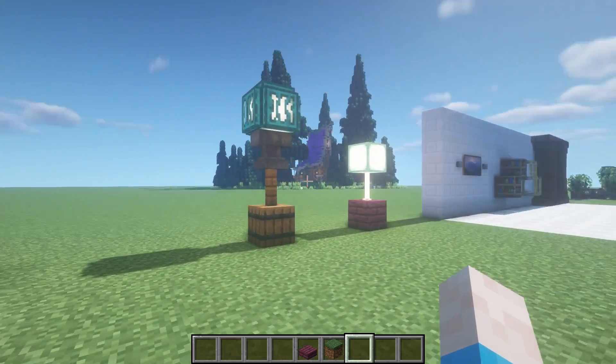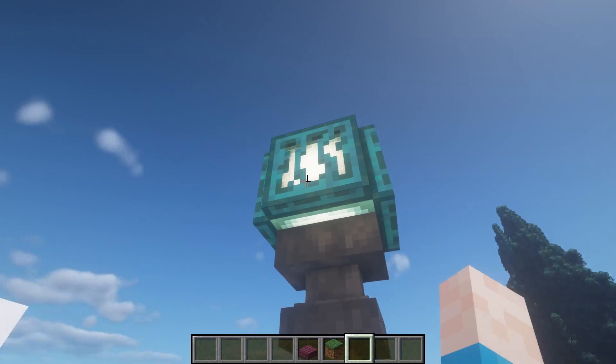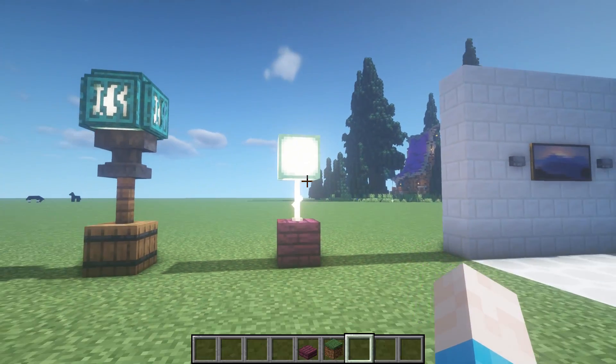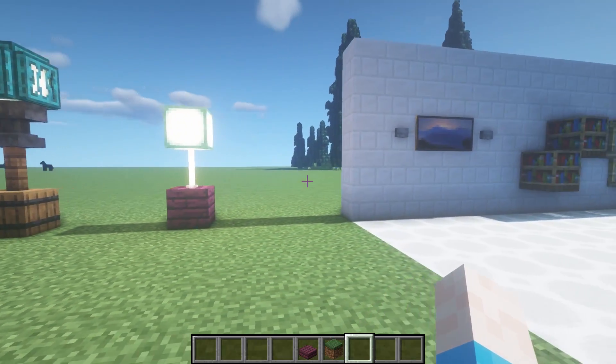More lighting designs: a barrel base with a fence, an anvil, and a sea lantern surrounded by the new warped trapdoors. Another variation uses an emerald block with a sea lantern on top — in shaders it looks like a fully lit lamp. Lots to play around with here.